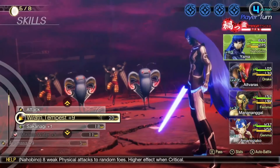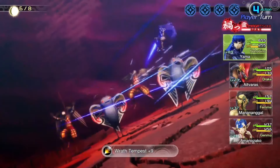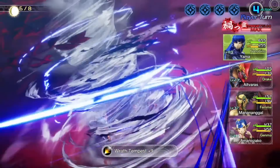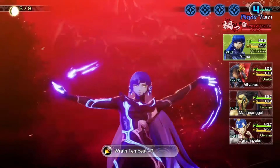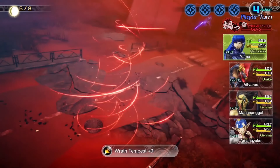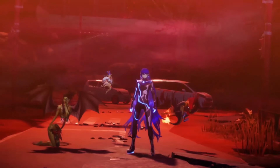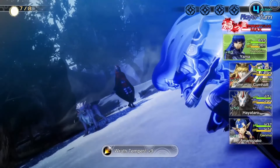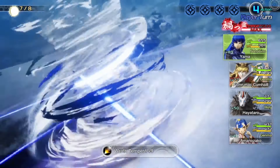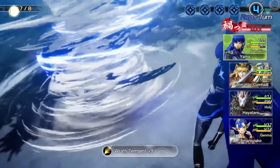And at number one — Wrath Tempest is like THE move we tend to associate with the Nahobino. From the iconic finger poses to the swirling vortex of physical-based death, this is essentially an upgraded Aramasa, which makes it incredibly useful. It's powerful, it looks cool, and it is so iconic to the character. If you tell me Nahobino's signature move, even though he's got 10 others, this is the one that comes to mind. It's well worth the top spot here.